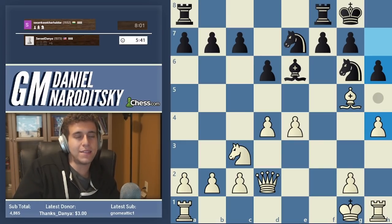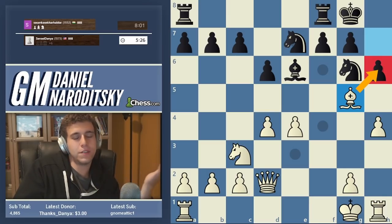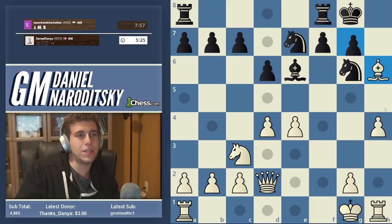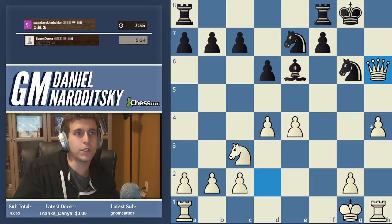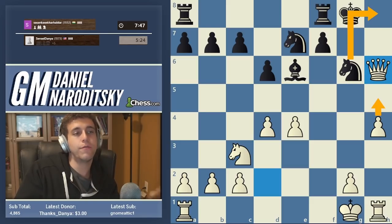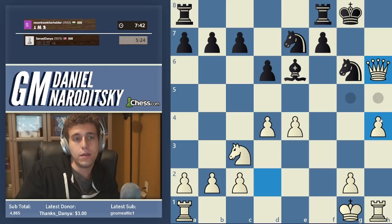If you're Mikhail Tal you're probably taking on h6 - I'm sure that's crushing. But we can do something similar in a slightly less outlandish way. Actually, let's just take on h6 - what is there to lose? g takes h, Queen takes h6, and then h5 is coming. This is barely even a sacrifice - we're going to win back one of the pieces. The knight will have to drop back to h8, and then we have Queen g5 check, which picks up the other knight. It's over.